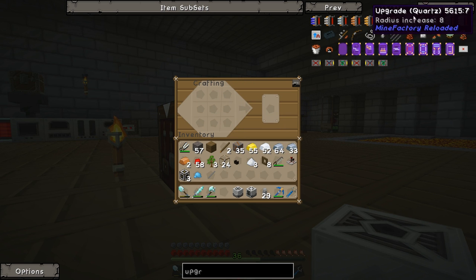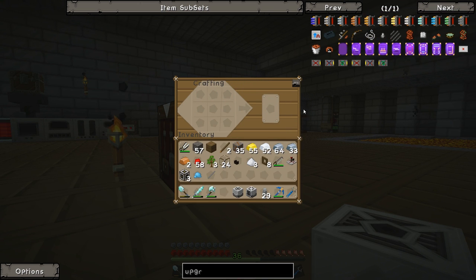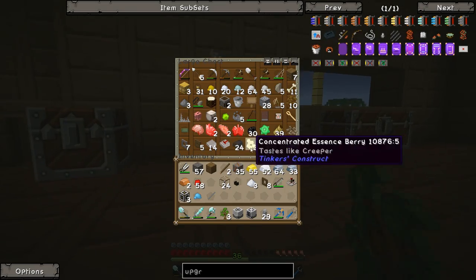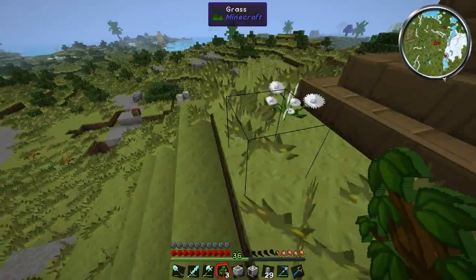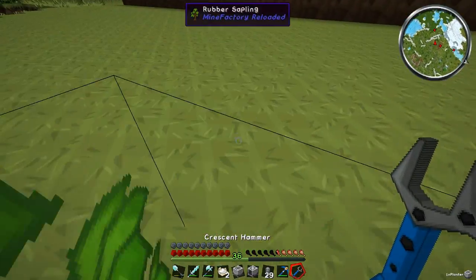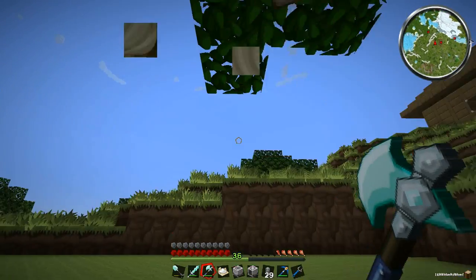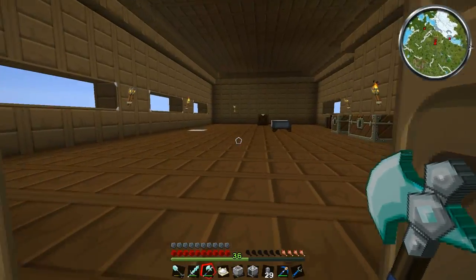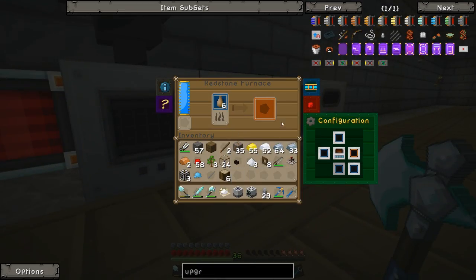We have exactly three raw plastic left, but the upgrades cost three raw plastic each and we need two. So let's go grab some bone meal and go grow the Mine Factory Reloaded rubber tree real quick to get more rubber. Something I like about these trees is the leaves disappear really quickly compared to oak saplings, which take forever. Now we've got enough rubber to finish this off — let's cook that up into plastic.